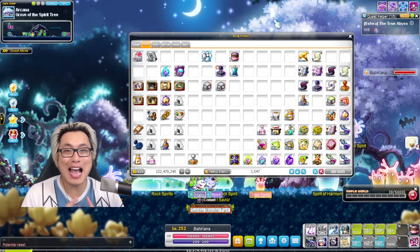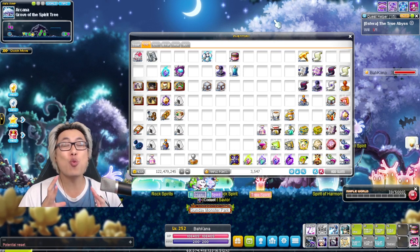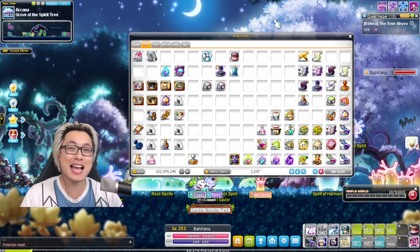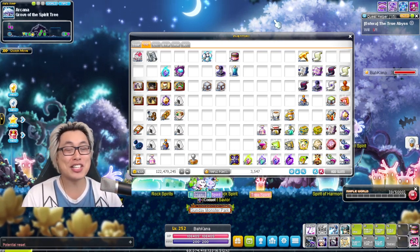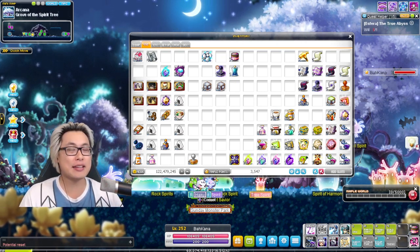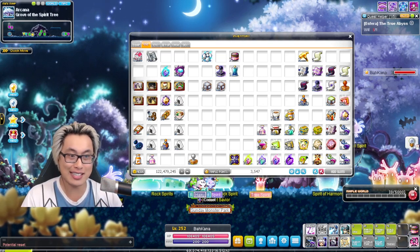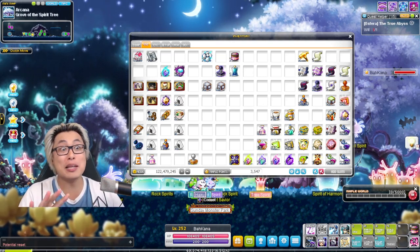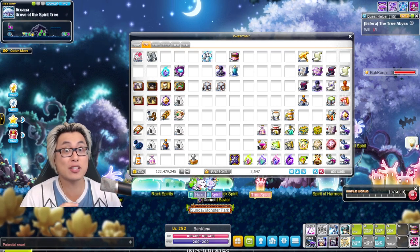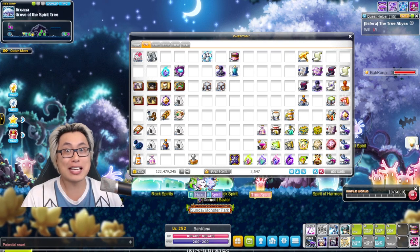Yo, what's good? It's Axe Gunner, the real Axe Gunner, and today I'm going to show you one of the best mid-game meso-making strategies ever. This can work throughout the whole year and it works especially well during the terror burning events as well. You can literally make unlimited money — this is one of the best ways to make mesos, like period. So let's just get straight into it.